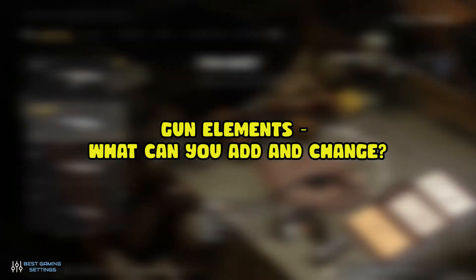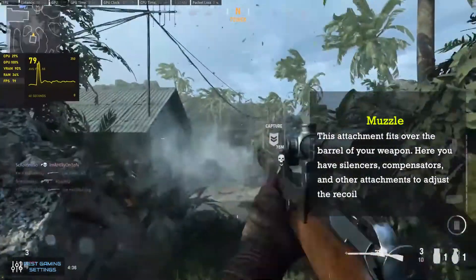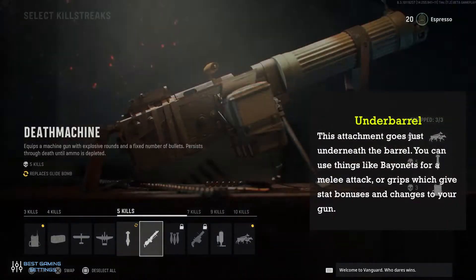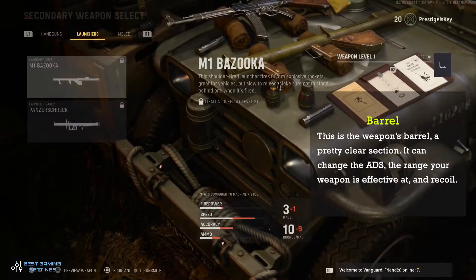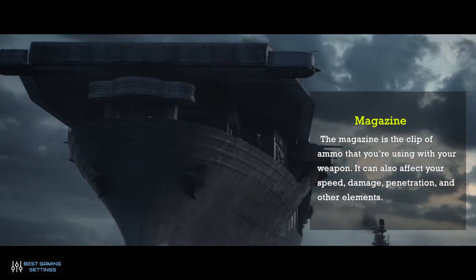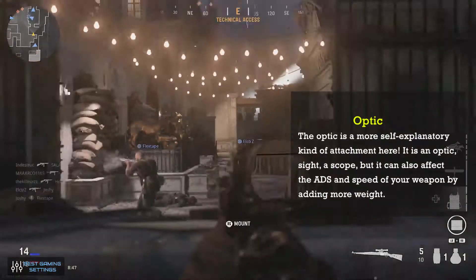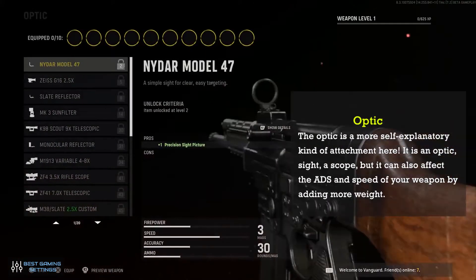These are all the categories of attachments in the Vanguard gunsmith system. Muzzle: fits over the barrel — includes silencers, compensators, and attachments to adjust recoil. Under barrel: goes beneath the barrel — options include bayonets for melee attacks or grips for stat bonuses. Barrel: changes the ADS, effective range, and recoil. Magazine: changes how many shots you get before reloading, and can also affect speed, damage, and penetration. Ammo type: lets you use a different type of ammo. Optic: an optic sight or scope that can also affect ADS speed by adding weight.